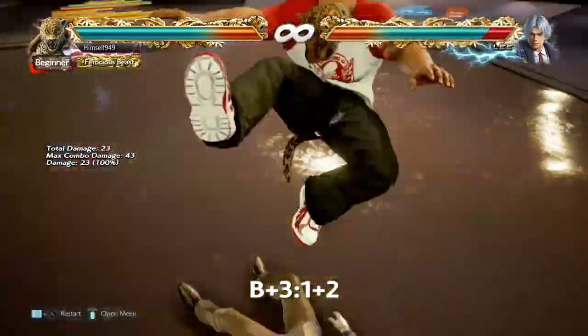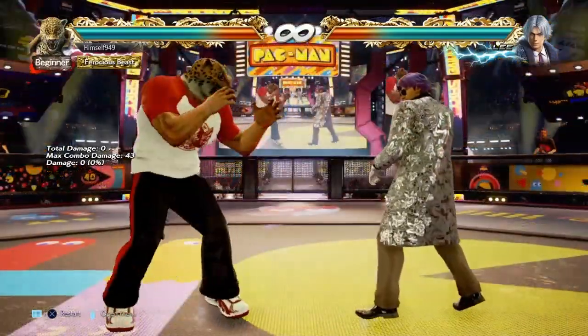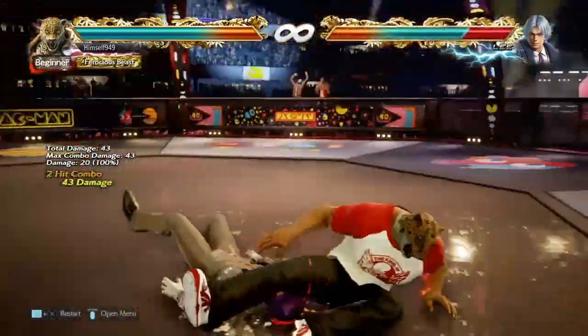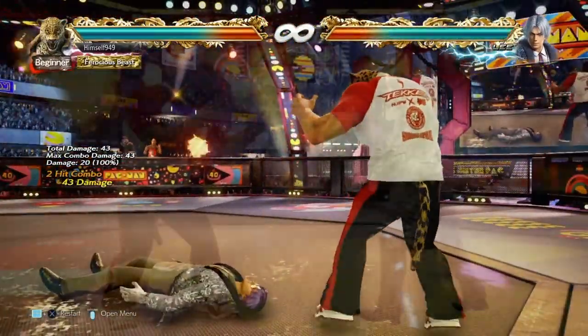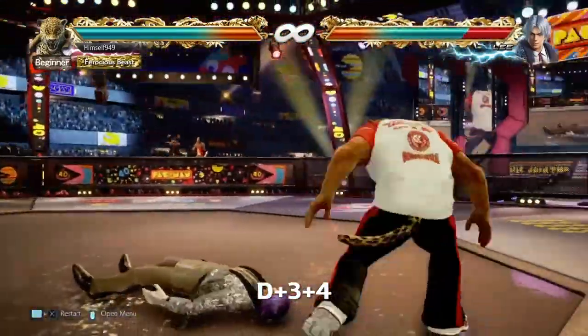King's new move is battery into 1 plus 2, aka guillotine drop. This is a total of 43 damage, so it's an extra 20 on top of the tall kick. Now once it lands, they're face up feet away, so it's a great position for Oki.